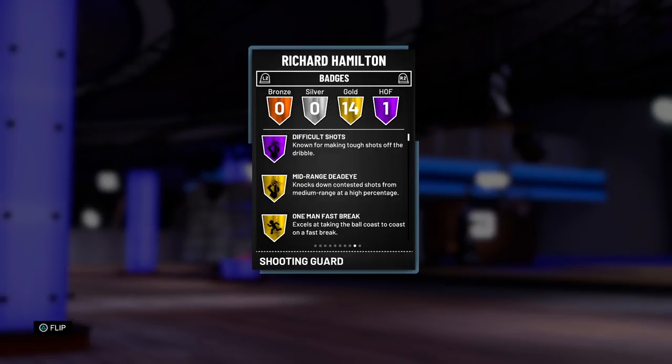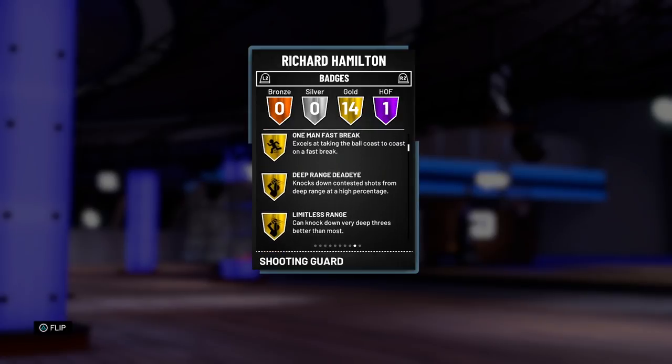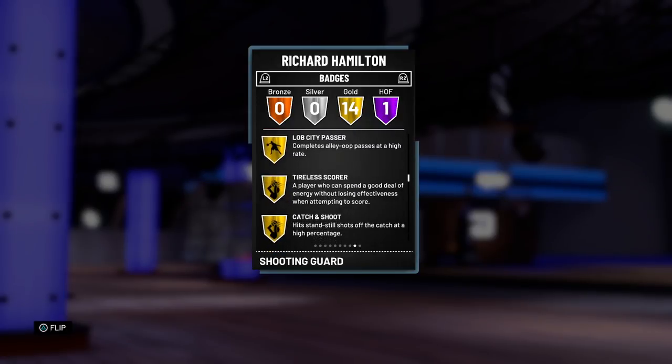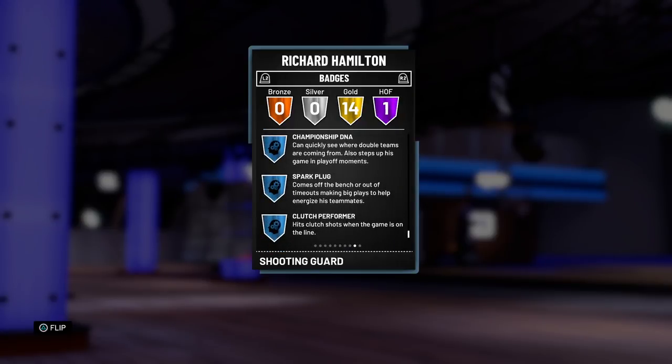He's got Difficult Shots Hall of Fame, so that should be interesting. He does have some pretty good off-dribble animations from what I remember last year, so I'm looking forward to testing that out. It also comes with 14 gold badges - I'm not really going to name them all, but some you can see here: Limitless Range is a good one, Corner Specialist, Tireless Scorer is always nice, Catch and Shoot as well, Pick and Roll Maestro. He's got a good set of badges.